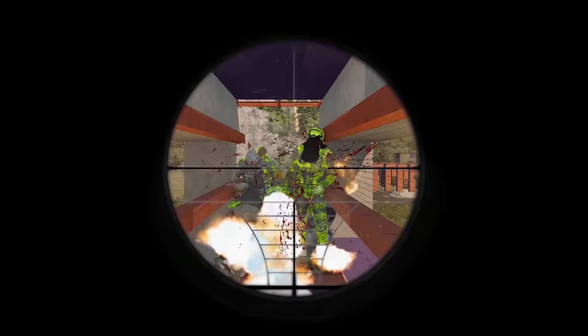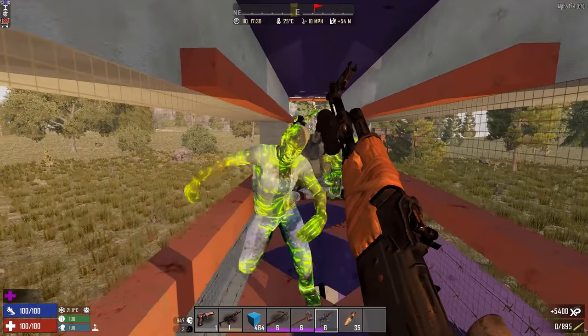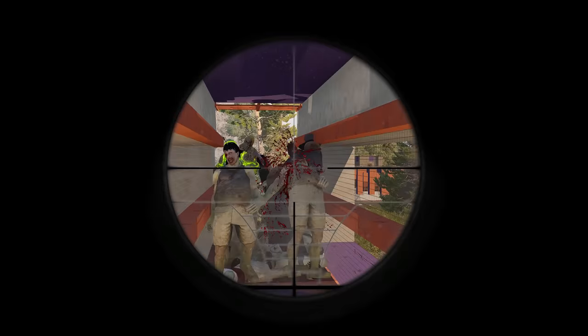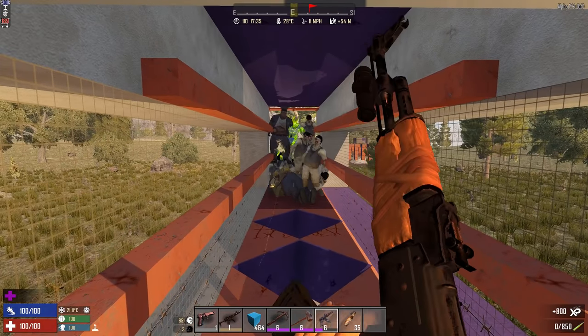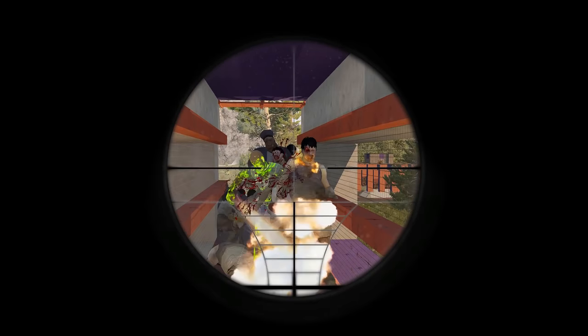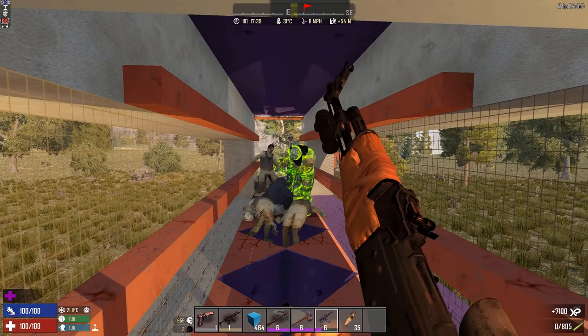With a good weapon here it's fairly easy to just keep track of what's coming in and kill them. Most of them will die. The type of zombies that appear does depend on your game stage. At later game stages you get a lot more cops and radiated zombies. At earlier game stages you generally just get normal zombies. So you will definitely see that change during the course of your game — starting with pretty normal zombies and ending up with pretty bad ones.